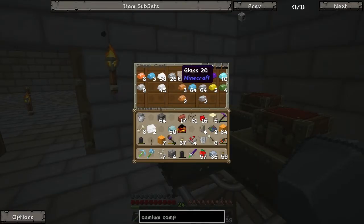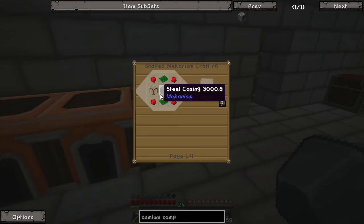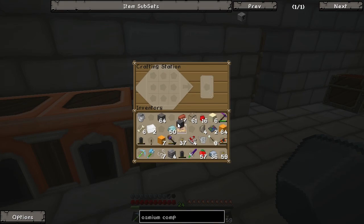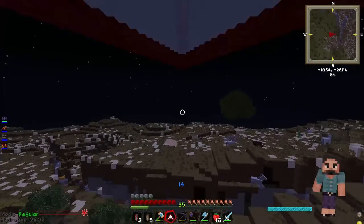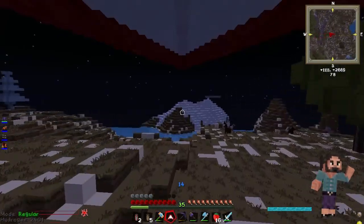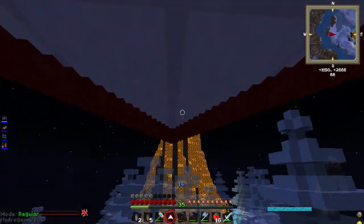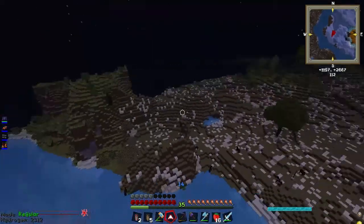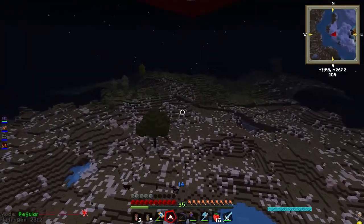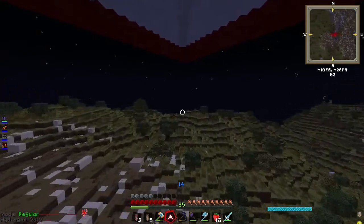I've now got infinite hang glide ability, and I go really quick as well! Infinite hang glide ability, Lee! I've got an osmium compressor — okay, I'm halfway across the world. I'm in icy trees. Oh, there's a volcano! There's a volcano in the middle of an iceland!